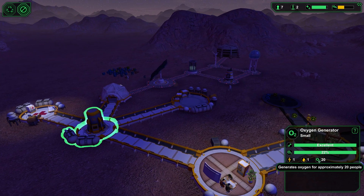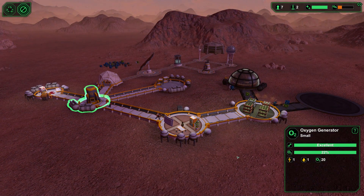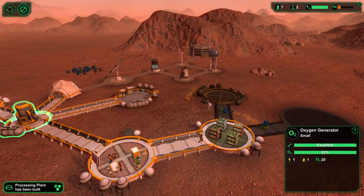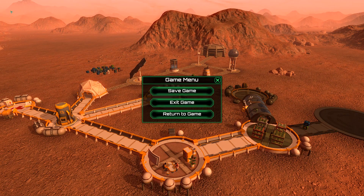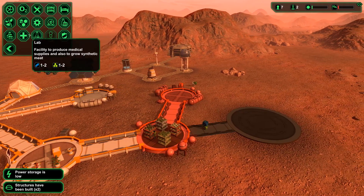It generates oxygen for approximately 20 people — doesn't give you an exact, specific number. We have 22% everywhere. But it seems like there may not be an oxygen tank. Unless there is — let's take a look.